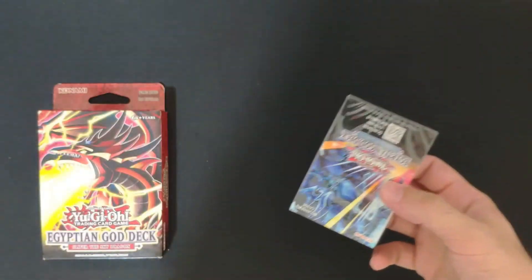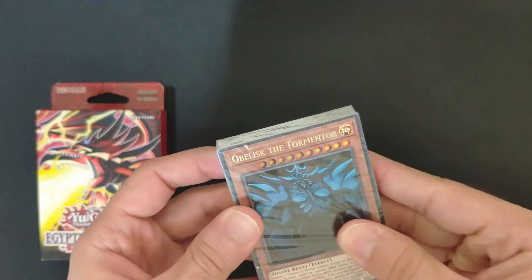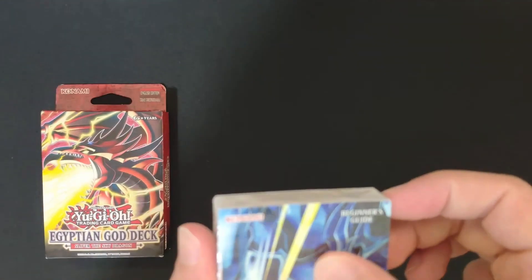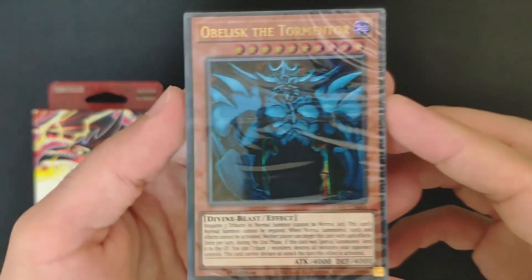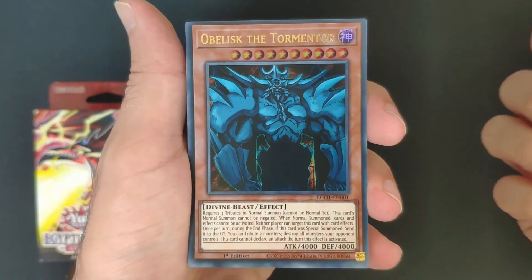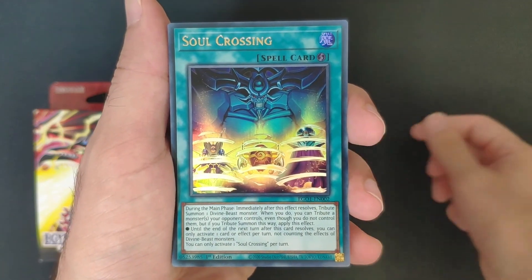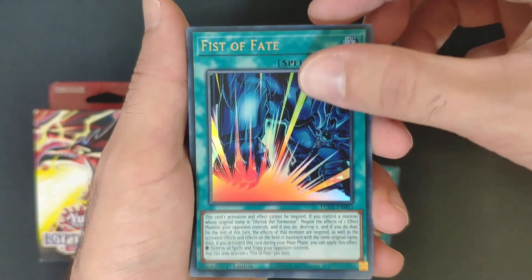We have the deck of cards — let's check what cards are inside. Looks pretty cool. Very cool card, I like the design. Opening it up, there's a notch to open it, and you have the cards. Starting off with the main Obelisk card. We're going to breeze through the cards pretty quickly — you can pause and read if you want to check the abilities, but we'll just speed through this one.